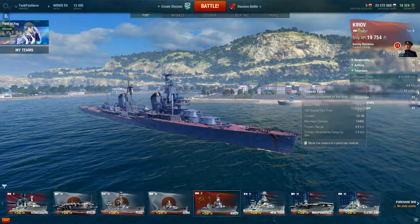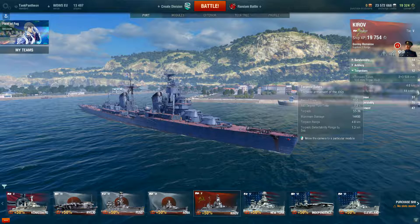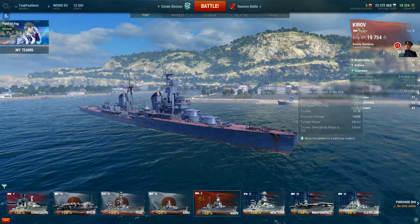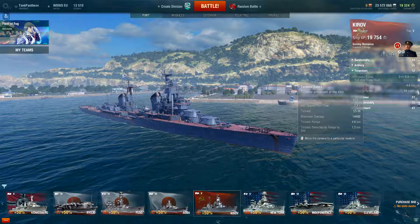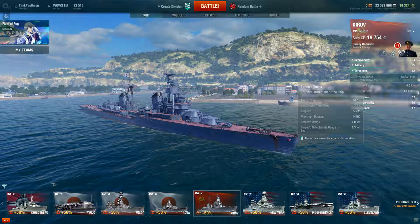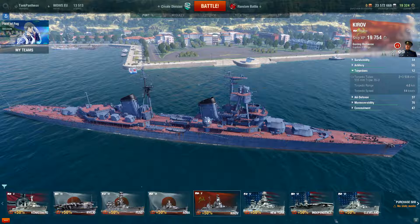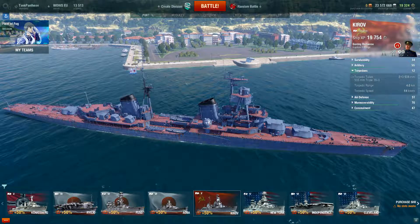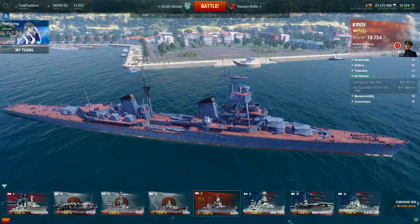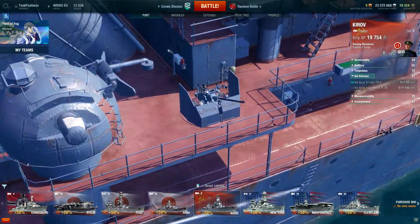Another feature is torpedoes. They're not the best but they're there. Torpedo speed is decent, range is 4 kilometers, damage is about 15,000 per torpedo, and the reload time is 70 seconds — which is standard for cruisers, since fast reload times are mostly for destroyers. I mainly use the torpedoes for self-defense against battleships when I can't destroy the enemy with guns.